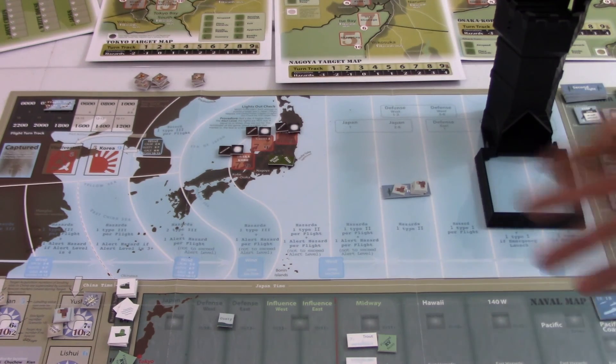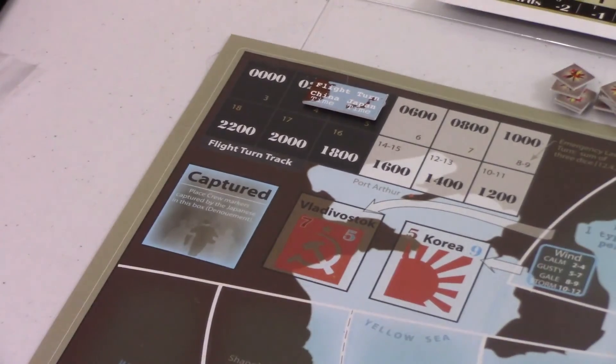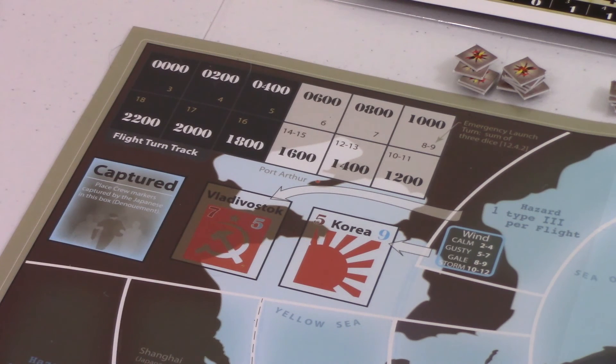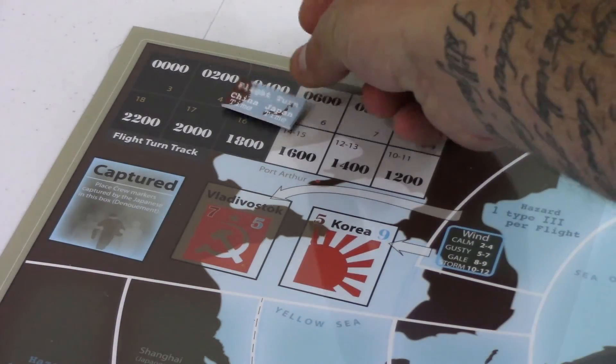One thing you do when you start your flight turn is pick what time you want. In the top corner of the map, black boxes are night and light boxes are day. If you do an emergency launch, your window is assigned for you. If you succeed in a planned launch you get to pick. There's a time marker with two spots — Japan time and China time — two hours apart, so the marker covers two hexes.